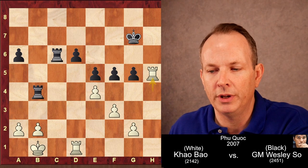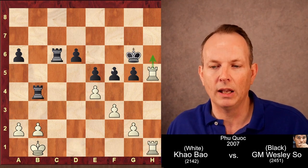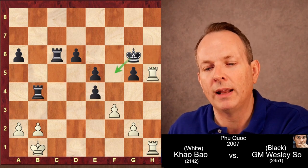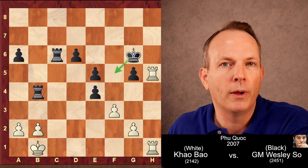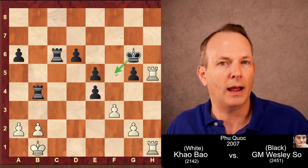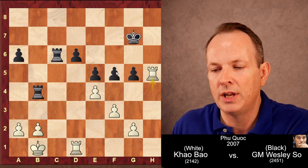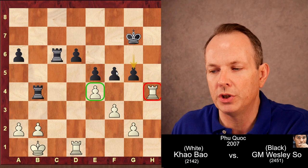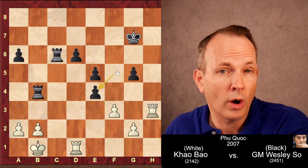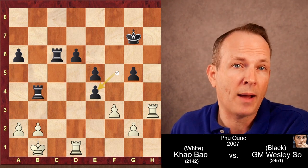Rook to H5 was a possibility after King G6, rook D-H1. It looks like white would be getting a lot of counterplay down the H-file, but in fact after pawn takes pawn on E4, black would be in very good shape because the king could always hide on the F5 square. That attempted activity wouldn't quite work, so white moves the rook away, and now pawn takes pawn — Wesley So has won material and is now up a pawn.